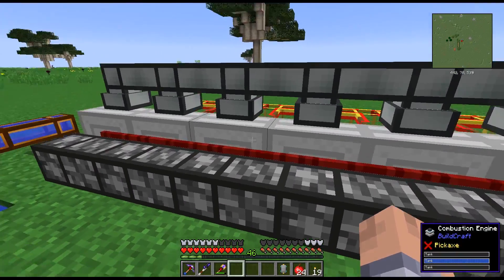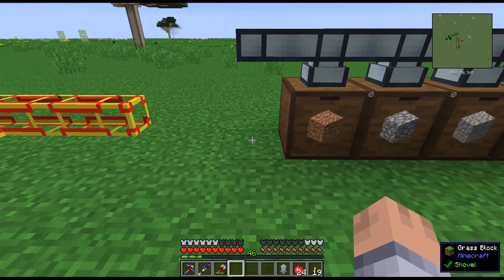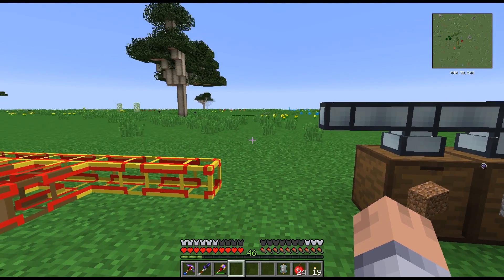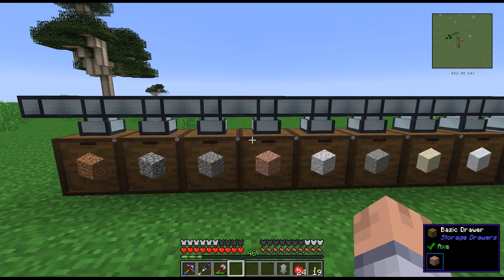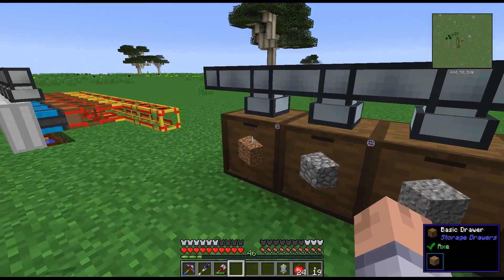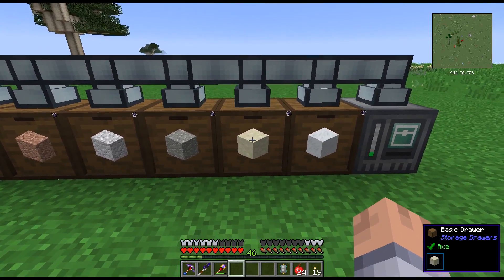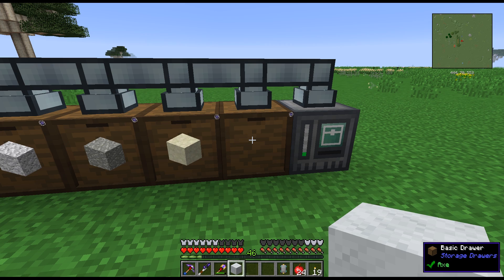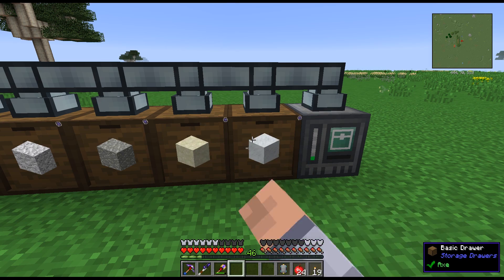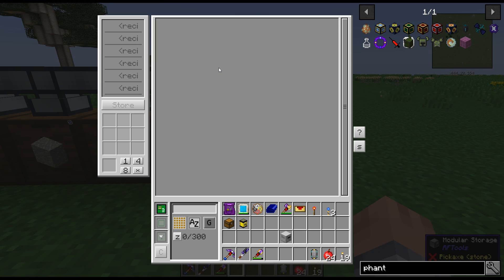Right here is going to be the quarry on top of a chest. This is how I'm going to get the items for now — I have a drawer for dirt, cobble, gravel, granite, diorite, andesite, limestone from Chisel, and marble from Chisel. And then in the end we have an empty tier three drawer that can hold 300 stacks of whatever else we get — ores, coal, diamonds, redstone, lapis, and all that good stuff.